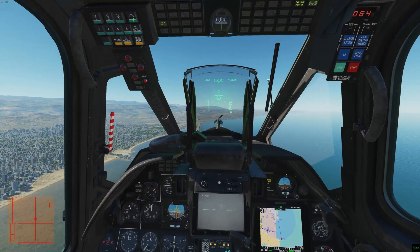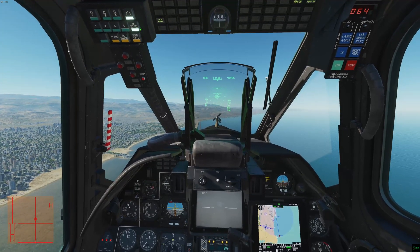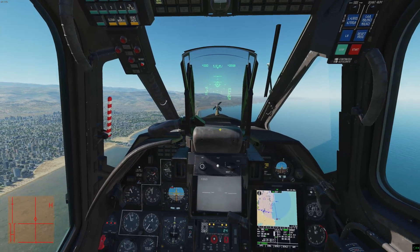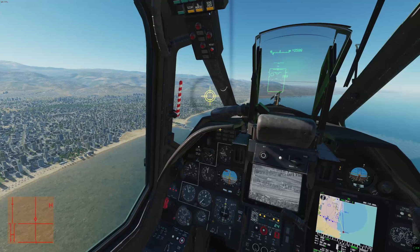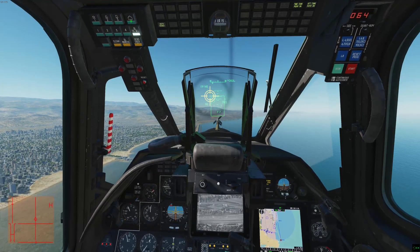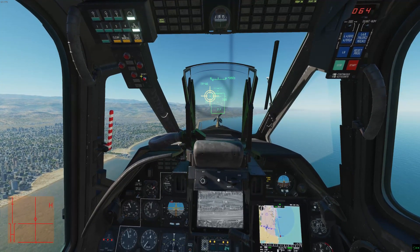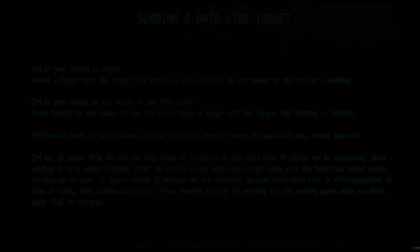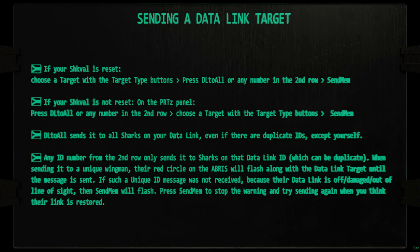To share the target with a wingman, select the deadlink target then press one of the second row buttons. If you then press Send Mem, it'll transmit to the selected wingman on your R800 radio frequency if their deadlinks are working. I generally recommend always pressing the second row button first — whether you want to delete, slew, or share a target — then pressing a target type and then clear, DL ingress, or Send Mem. This way you don't have to worry about whether it selected your target or not.